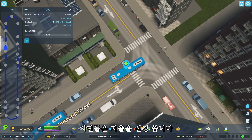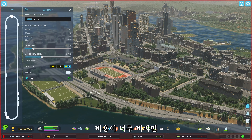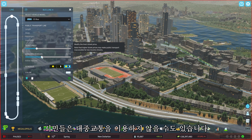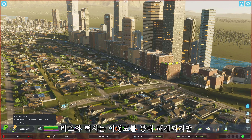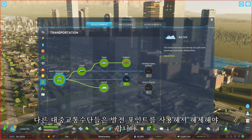Citizens care about cost. You can adjust the ticket price per line. If you make the cost too high, they might not ride your public transportation. Buses and taxis are unlocked with milestone progression, but every other transportation type you can unlock by using development points.